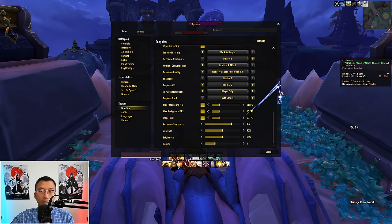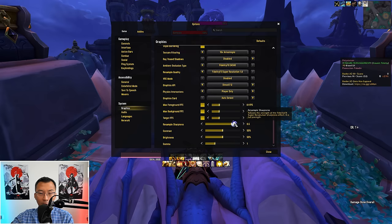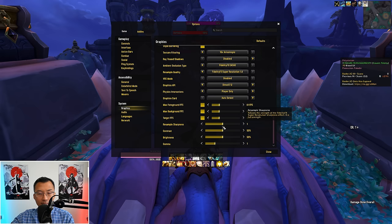Going back to your graphic settings, you can change the strength of this filter effect using the Resample Sharpness slider. I like it at 0.5, but if you really like the look of it you can increase it — note that sliding to the right increases strength while sliding left tones it down. 0.5 is my favourite setting; it's entirely personal preference.